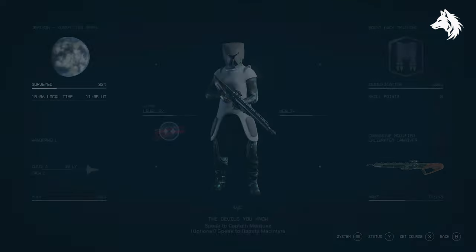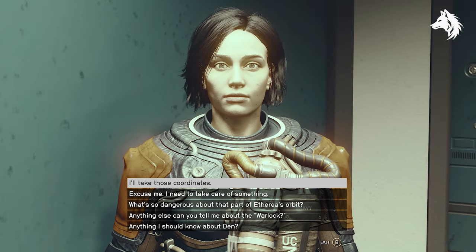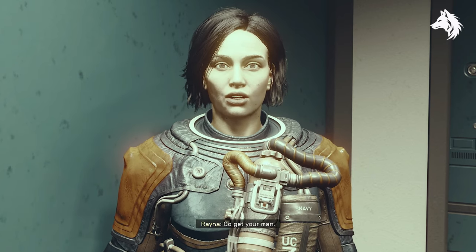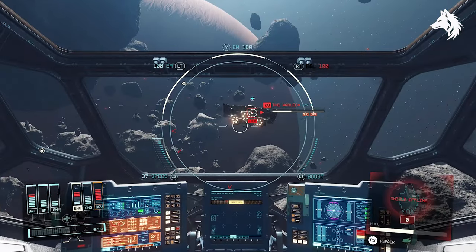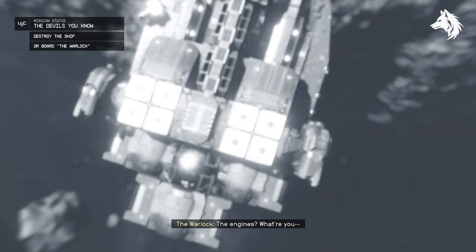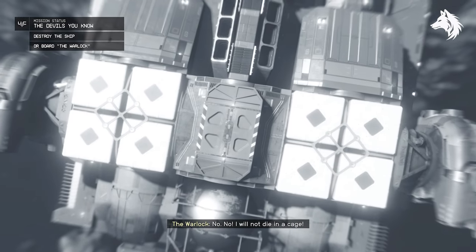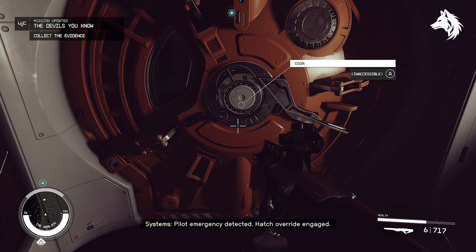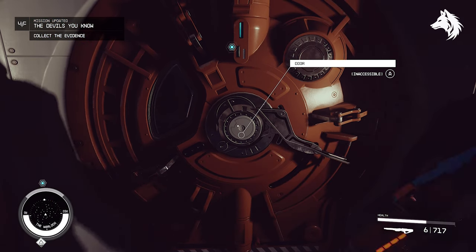Arlase's lab coat is a miscible outfit that has a good effect on it. To get this you must acquire it during the Devils You Know UC faction mission, where you find the ship known as the Warlock. Many will simply destroy the ship, but if you have the targeting skill or an EMP weapon on your ship you can disable it and board it. If you do this, you can loot Arlase's body and he will have his unique lab outfit on him.